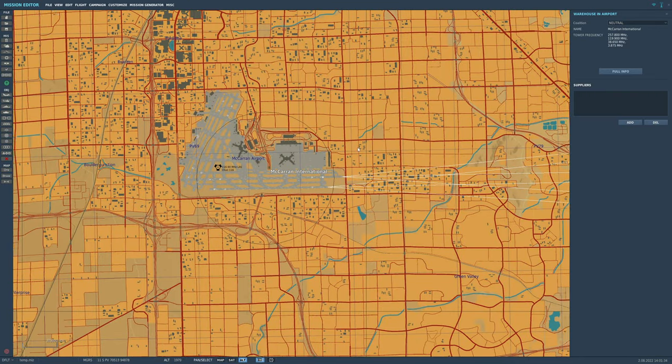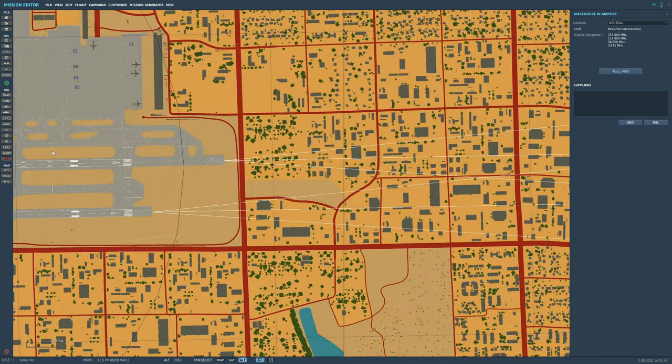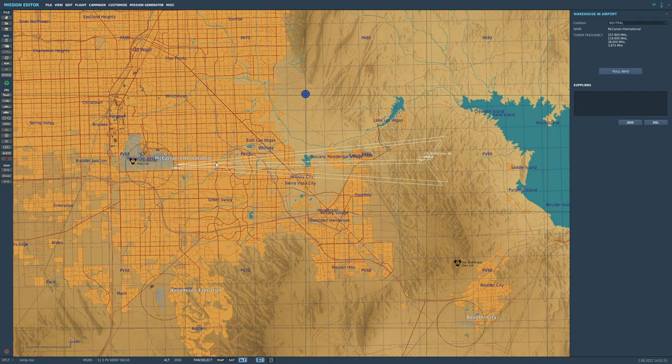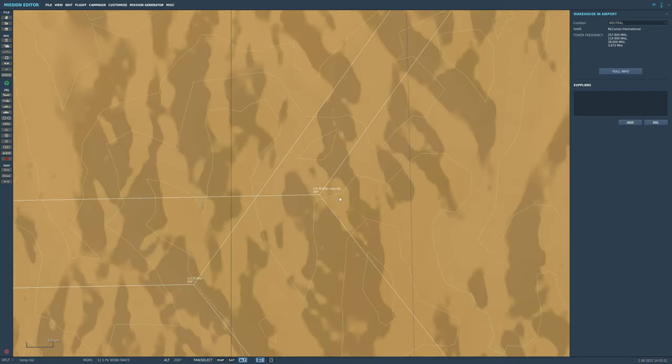Next: ILS. The ILS is a long white arrow on the chart — ours is 25R. The ILS approach is about 10 miles long, from the approach point to where it terminates at the runway. The ILS frequency is 110.30 MHz. It's on a radial of 269 degrees — but that is a true bearing, not magnetic. Our aircraft is driven by magnetic north, so we need to find the magnetic variation for this part of the world. It is 11 degrees easting. Write down the frequency, the approach radial, and magnetic variation.